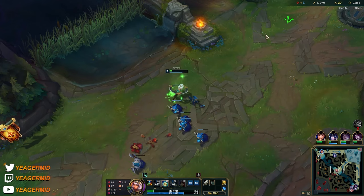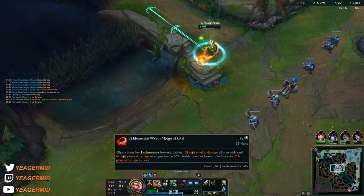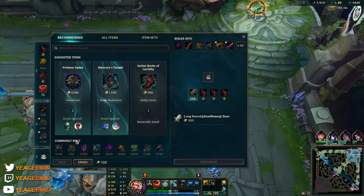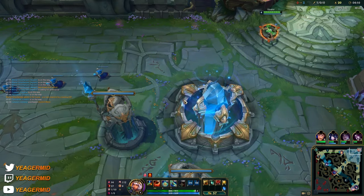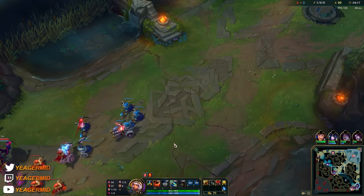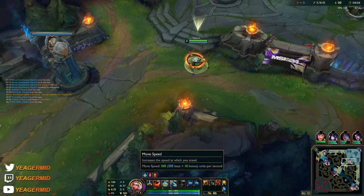Look at how long I was keeping my last Q — the earth one. I used the auto attacks because I really want to make sure he's getting as low as possible. At that point he was going to flash away, which would put him out of auto attack range but still within my Q range. The Hydra is really nice for wave clear and for a little extra burst. Walk close to terrain with the earth element for the bonus movement speed — you can see it right here.